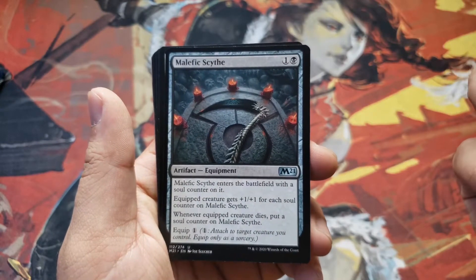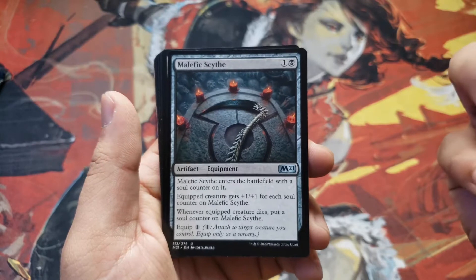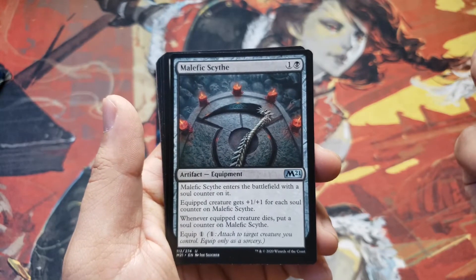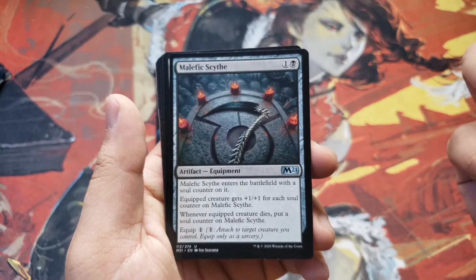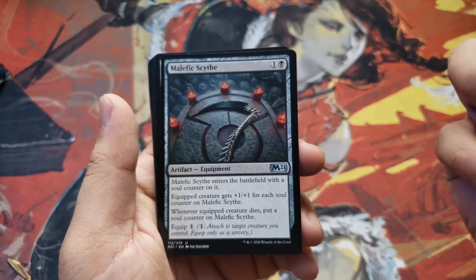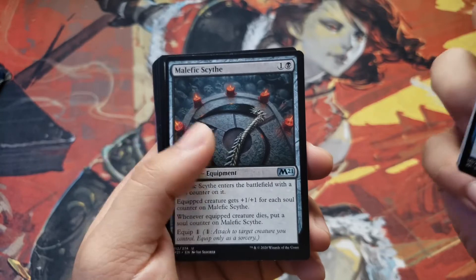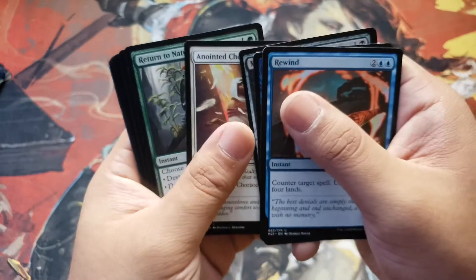Malefic Scythe. I'm pretty sure I've pulled this before, but let's just take a moment to enjoy it. Malefic Scythe enters the battlefield with a soul counter on it. Equipped creature gets plus one, plus one for each soul counter on Malefic Scythe. Whenever the equipped creature dies, put a soul counter on Malefic Scythe. I have pulled this, and I really want to experiment with that card.